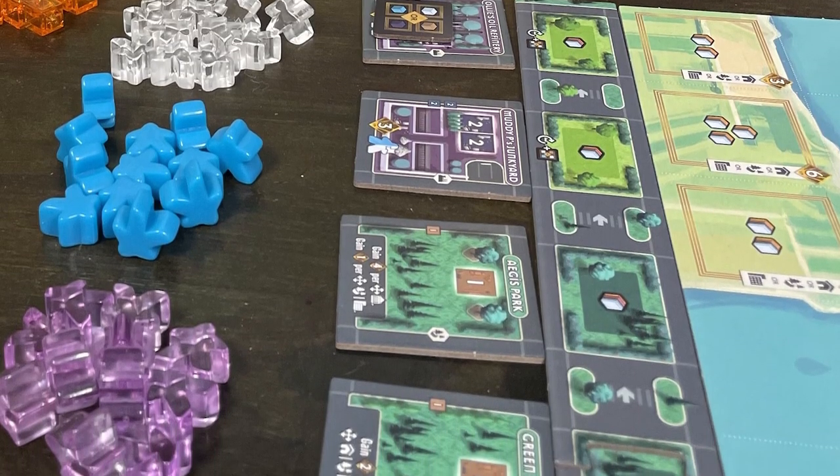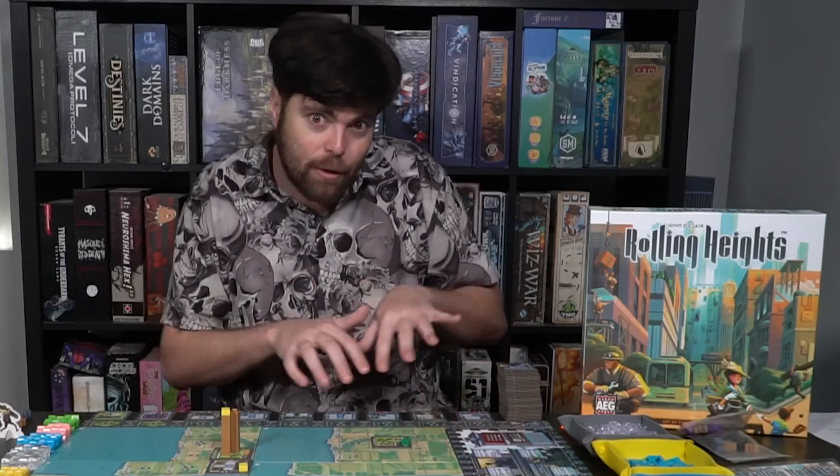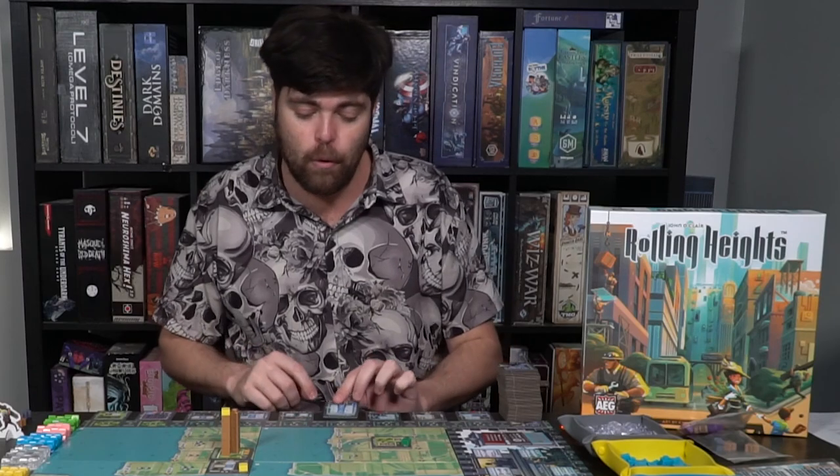One slight issue I have is that there are a lot of permits, which I do like for choice and variety, but every time you buy one, you have to push everything down and flip a new tile, and then the next player does the same — so there are a lot of mechanical moving-parts steps. Also, the little houses can topple; if one falls it might knock over other pieces, so you have to be careful with placement. Some tiles can be quite large and could tumble everything over.